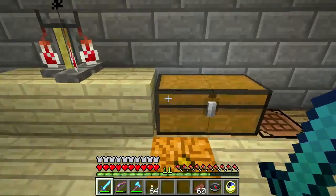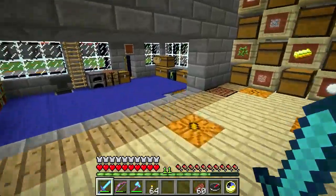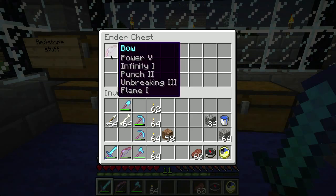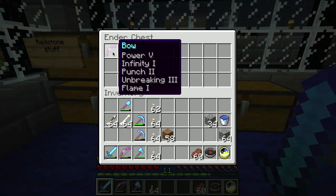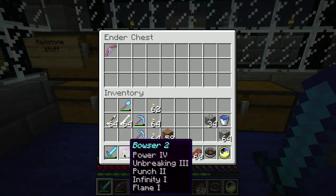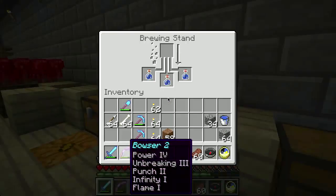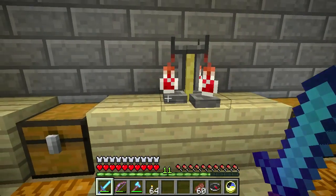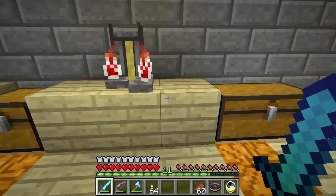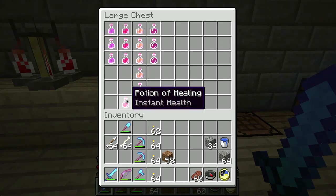I'm going to go back in the nether and get some more blaze rods - I'm kind of addicted to these things now. They're useful for a variety of things: making ender chests which are really cool. I have my next bow ready - it's power five whereas what I'm currently using is only power four. The blaze rods are useful - I can make more brewing stands to speed up the process, although I'm not going to need that many potions. Carrying a health potion could be useful when caving.